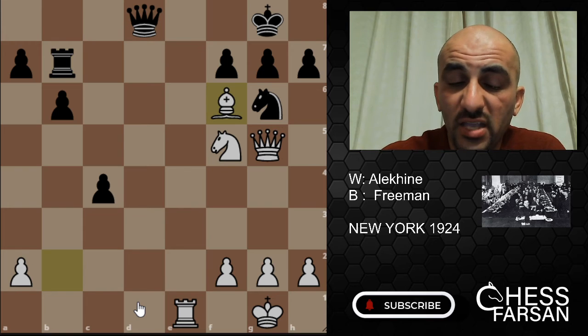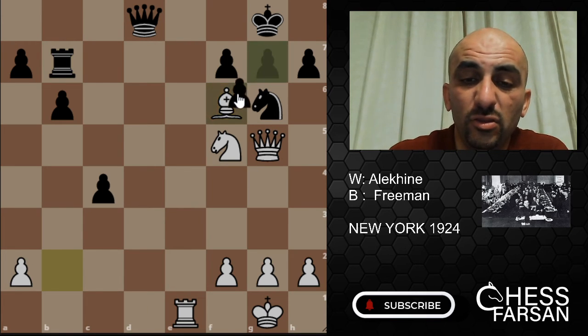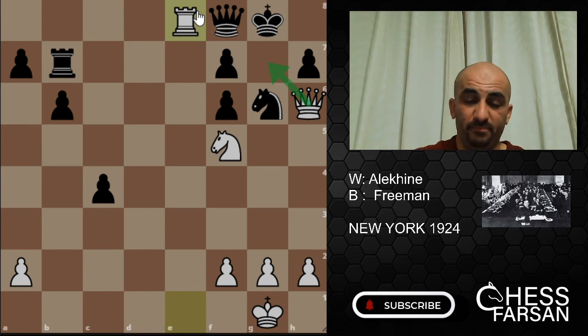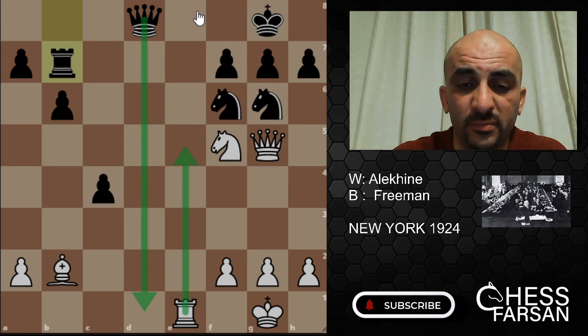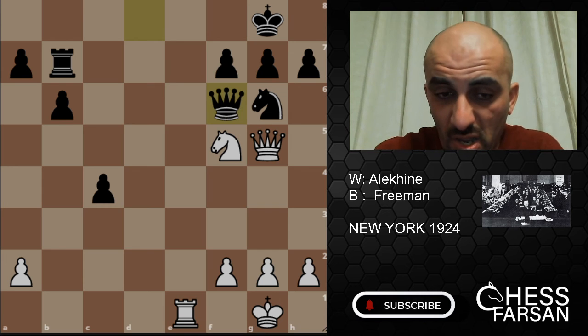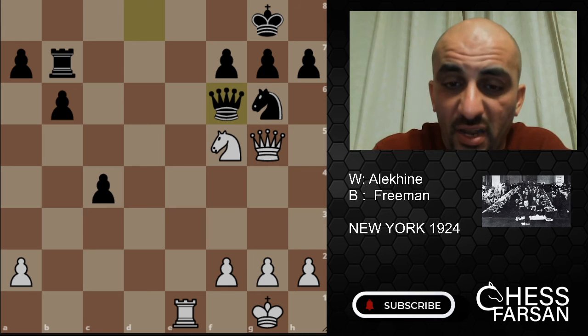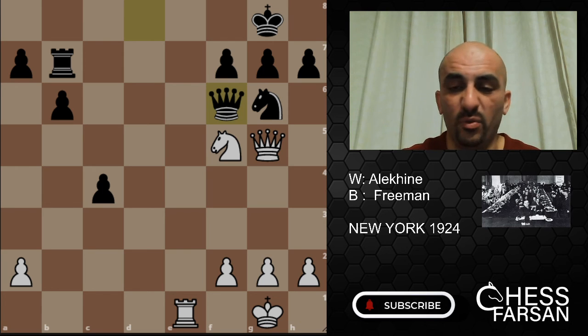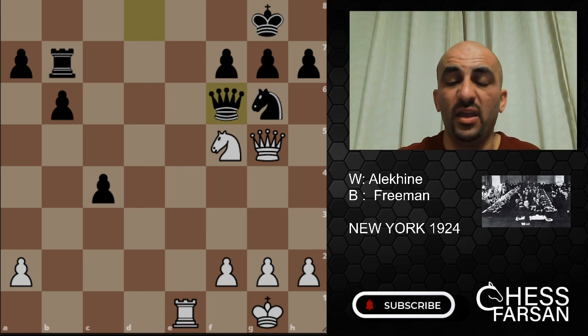Alekhine played Bishop f6, and here is the beauty of the game. If Freeman takes here, Alekhine plays Queen f6 threatening mate in one — if you go Queen f8, hallelujah, the game is over. So Freeman decides to do something different: after Bishop f6 he plays Queen f6, asking Alekhine, 'Now what? Is there anything left for you?' The question is — there is something left. Alekhine in this particular position announces mate in four, blindfolded. You can pause the video to try to find it. There is no solution for Black — it's like a study, it's amazing.